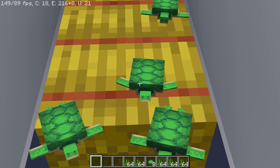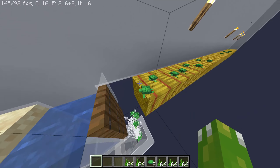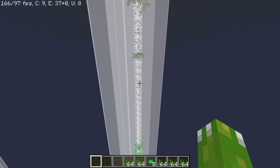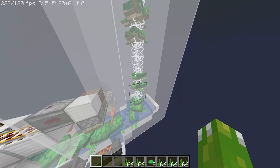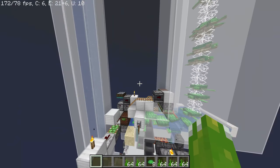Baby turtles don't drop anything when they die, which is quite fortunate because you wouldn't want to kill one of these guys — they're too cute. Instead we wait for them to reach adulthood and drop them down this massive cobweb column until they reach the very bottom where about 99% have grown up to full size. And then we kind of wait for a thunderstorm.